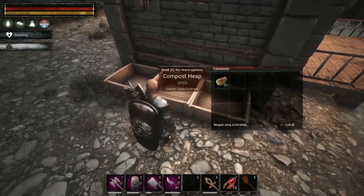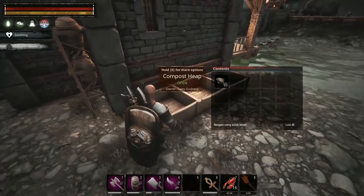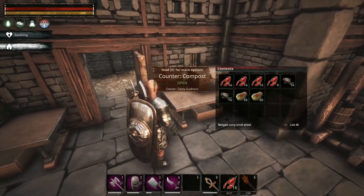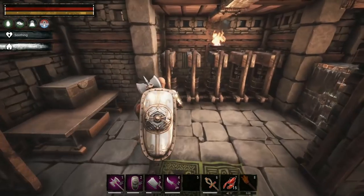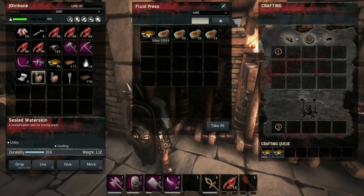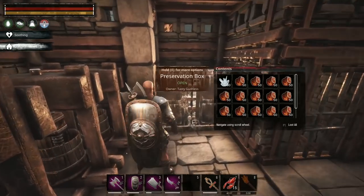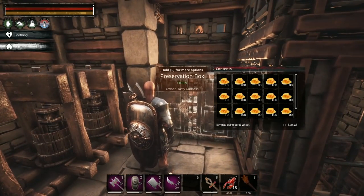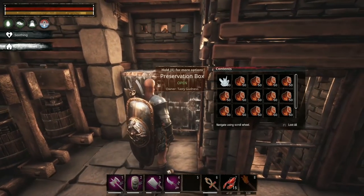I've been getting a lot of fish and from the other grinding we've been having excess meat that the two compost bins inside can't handle, so we've been using these exterior ones to push it out. We'll need that meat for other things in the near future. I've also made a couple extra preservation boxes - I kept the honey in here as a backup, since we've got a bunch in our hives.